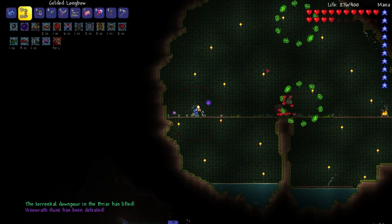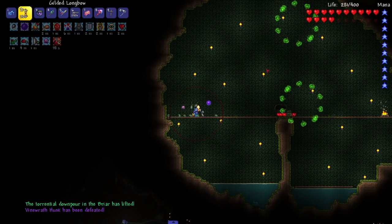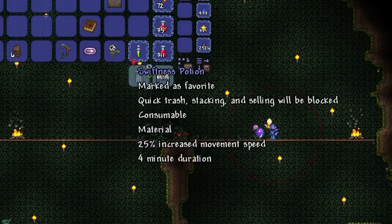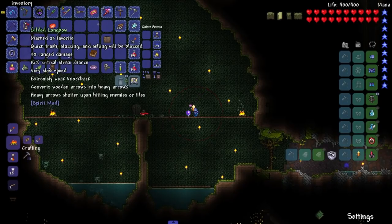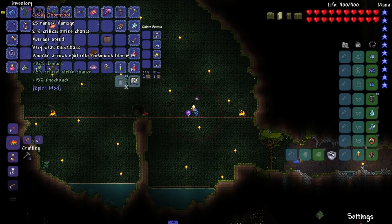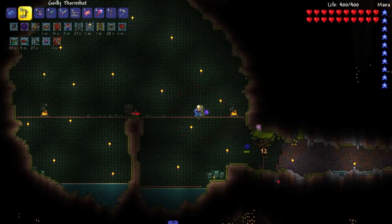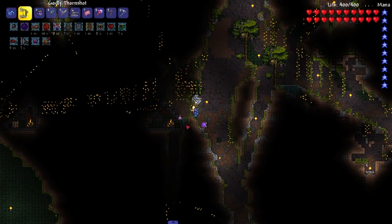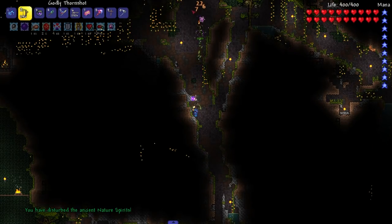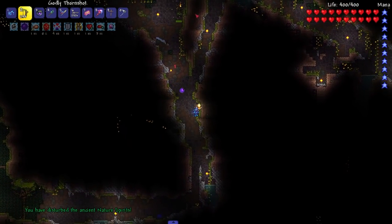Fight over! That's a pretty cool boss, kept me on my toes the whole fight. We got the Thorn Shot — Briar Blossom — double tap to ensnare an enemy. Let me see what it does. When an arrow is splitting it fires poisonous thorns. Let's test it.